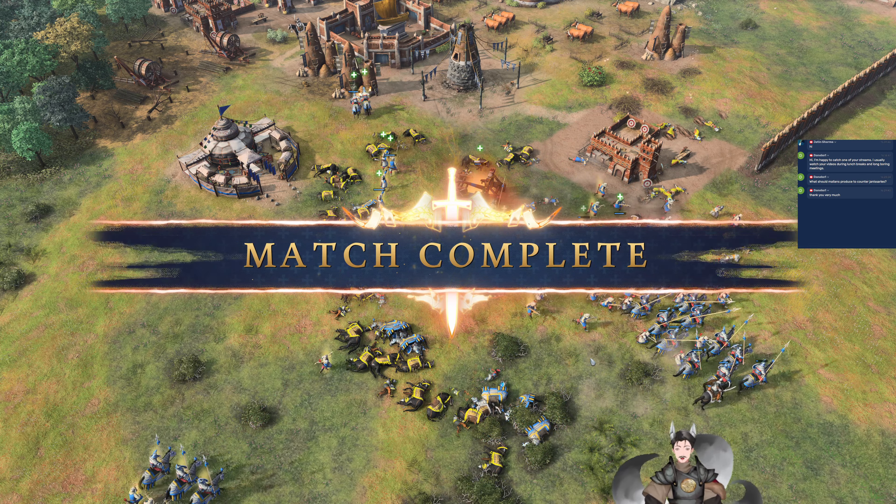You can only have 20 cows, and each cattle ranch holds up to 3, so you'll need 7 to get up to 21 — or in this case 20. So one too many cattle ranches there. Cattle ranches cost 100 wood, so it's relatively cheap, but you still don't want to waste resources like that. Now there's a pretty good spike in food income from the bopped cows being collected.